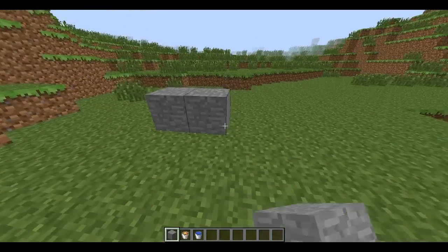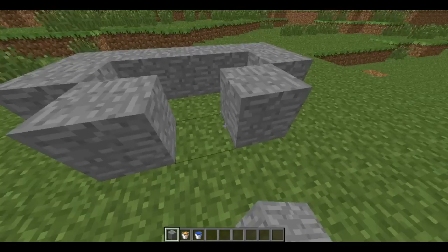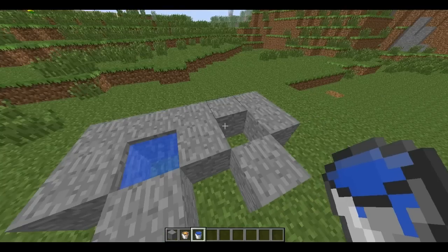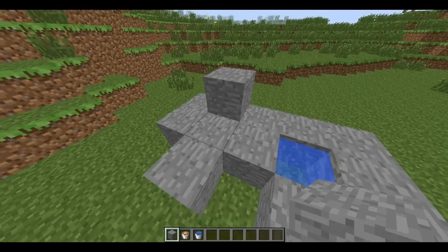First, we start out by placing 5 blocks in a row, then add a block at each end like so, then another either side. Place a block in the middle and place water in each of the holes. Ignore the lava.